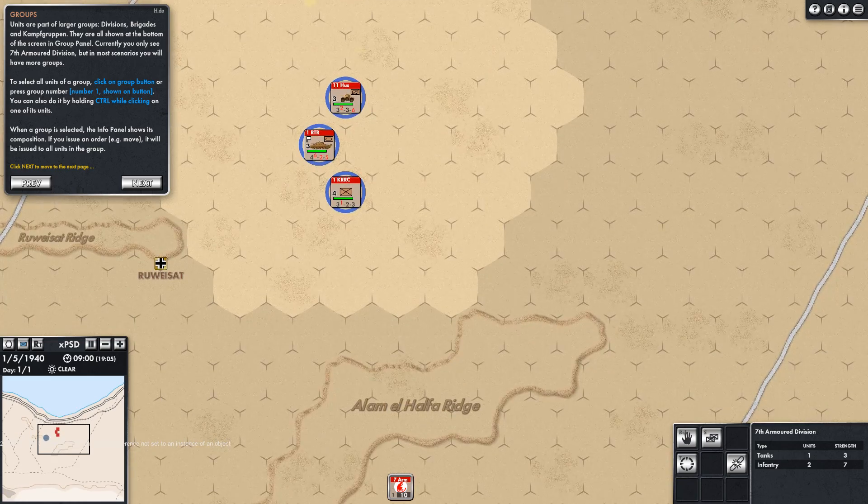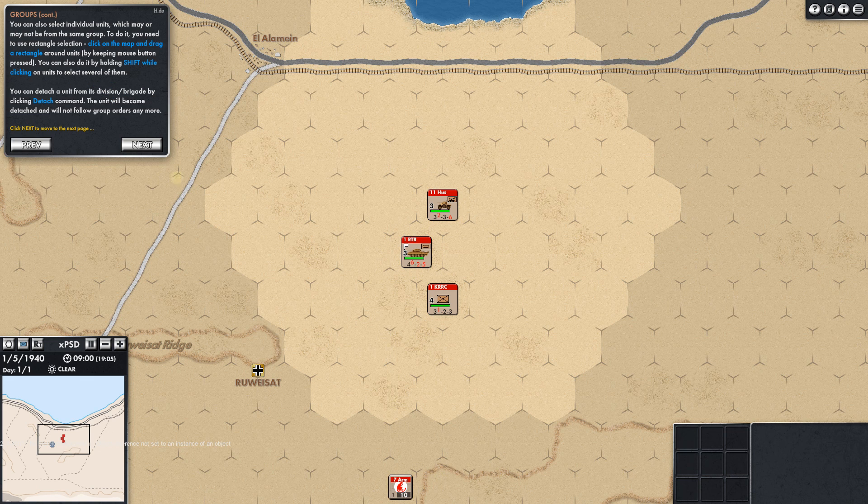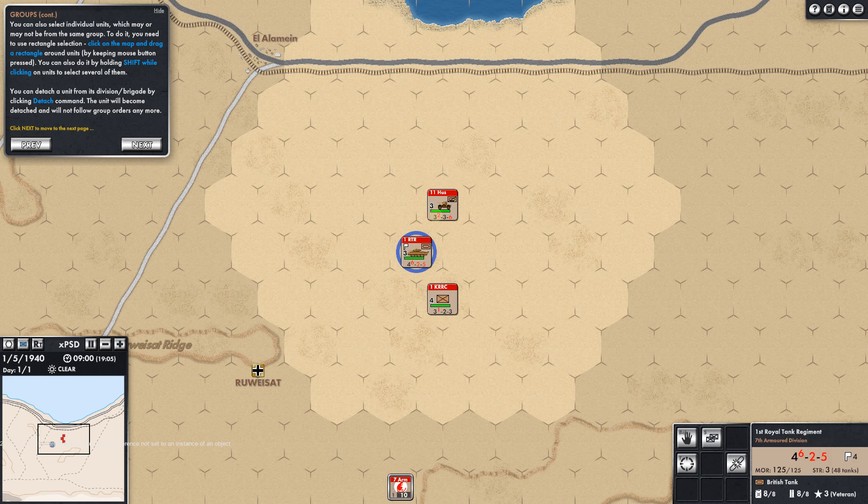If you issue an order it will be issued to all units of the group. You can click on this icon right here — oh, that's really nice. They've done some nice things with the interface. You can also select individual units using rectangle selection by clicking on the map. You can also do it by holding shift while clicking on things.